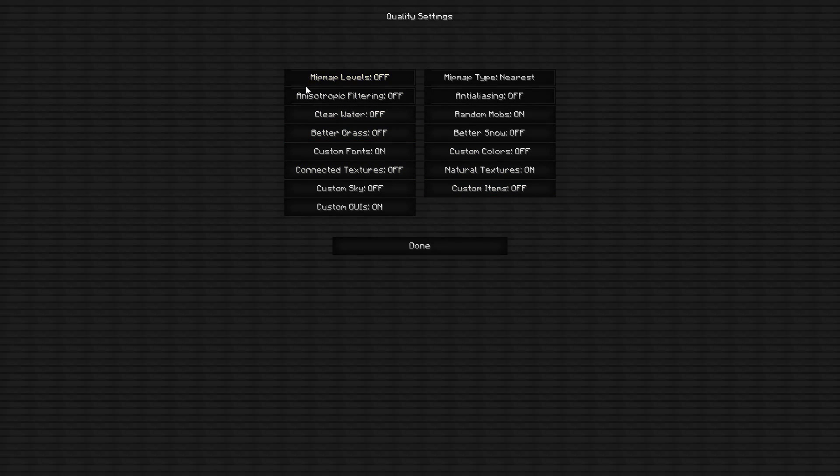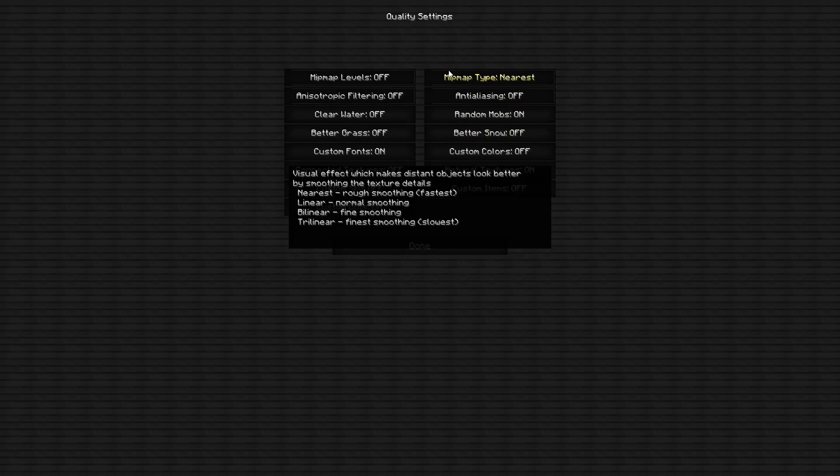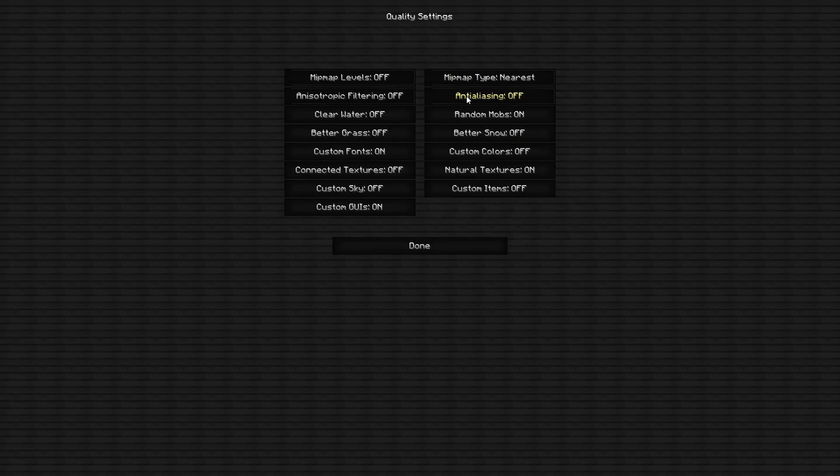For Quality: Mipmap Levels — off. Keep the next option off as well. Clear Water — off. Better Grass — off. Custom Fonts — keep this on, for things like server welcome messages. Custom Textures — off. Custom Sky — off. Custom GUIs — make sure this is on and set to Map Type Nearest. Anti-Aliasing — off. Random Mobs — off. Better Snow — off. Custom Colors — off. Natural Textures — off. Custom Items — off.